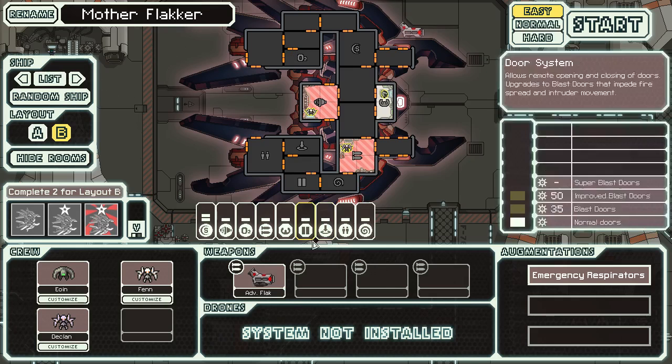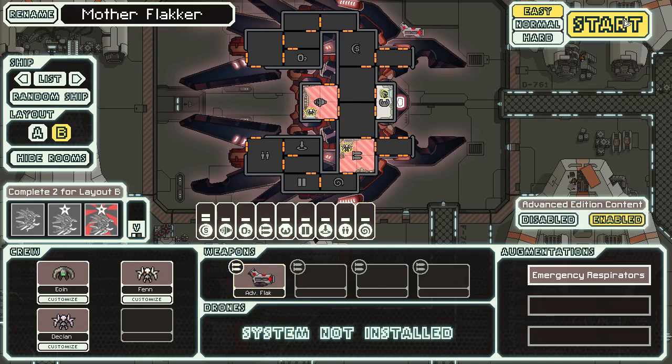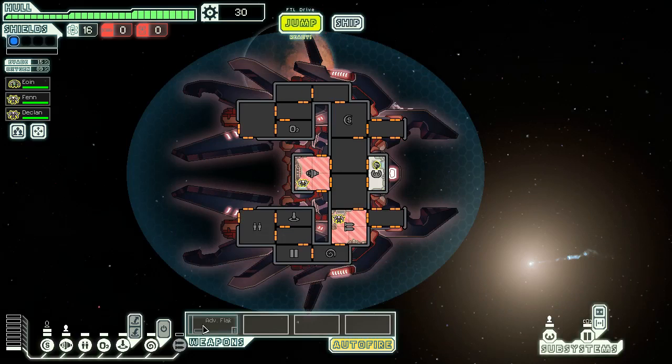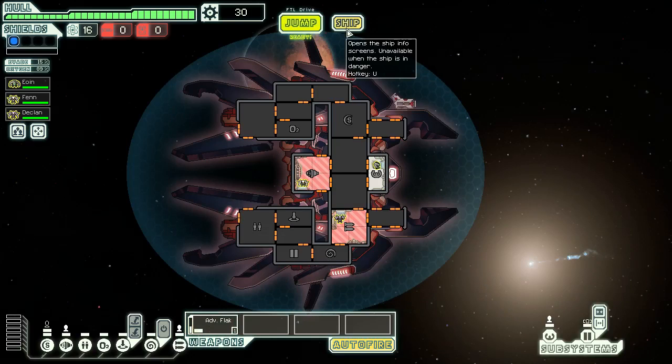This playthrough is basically just going to be trying to get the Lanius victory for Type B. I call this guy the Mother Flacker because he starts with an Advanced Flak Gun, which I think is the same as the normal Flak Mark 1, but maybe just charges faster or something — uses less power. I think the other one might use two. Let's get going.